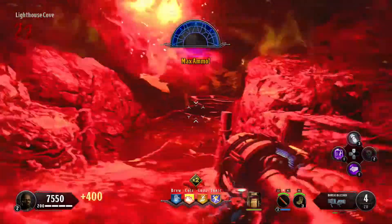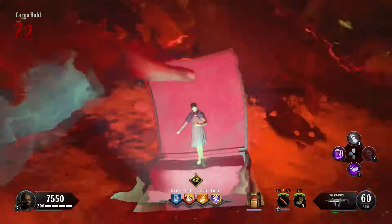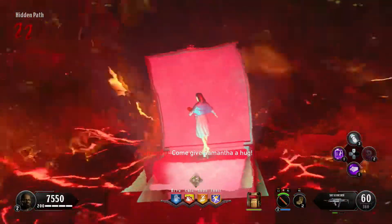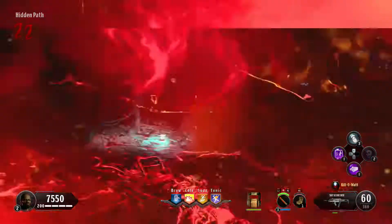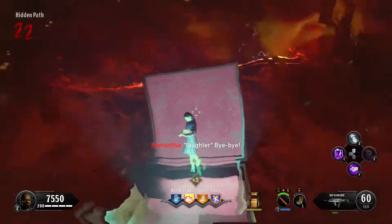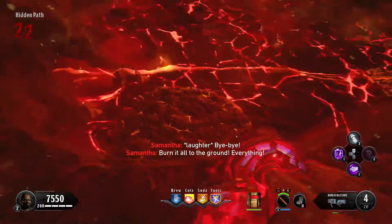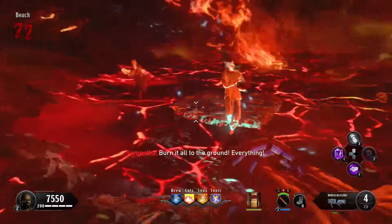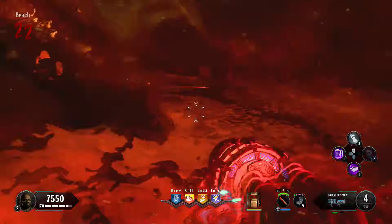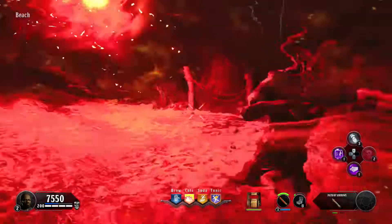When it flashes, get your max ammo and the dome starts moving again — this time down. Jump on the lava blocks, throw Samantha bombs as you go to make it easier. Jump over to the hidden path, throw another one, jump down, get onto the lava block, and get your Thunder Gun or specialist weapon out. Definitely make it to the beach — kill some zombies and follow the dome.